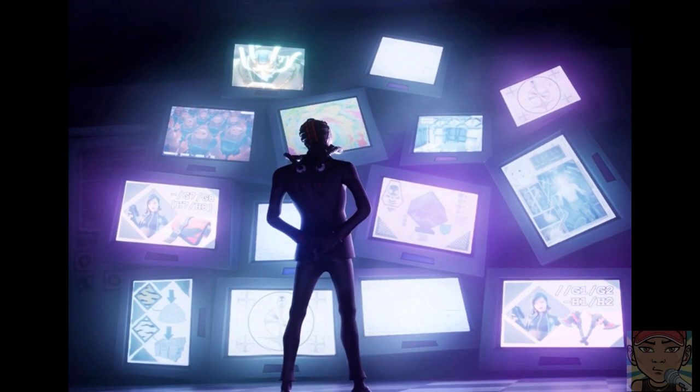If you look at the bottom right of the loading screen, you have coordinates — it says G1, G2, H1, H2 — and then there's a picture of the pickaxe. Basically, if you go to those coordinates on the map with this skin on, you'll be able to unlock the pickaxe. It's that simple.